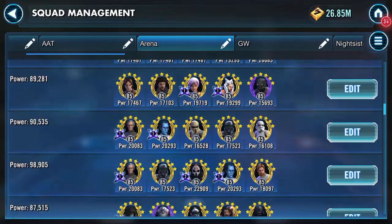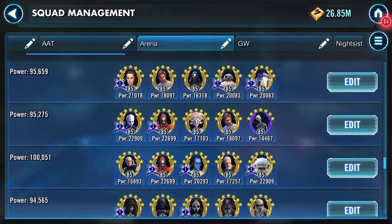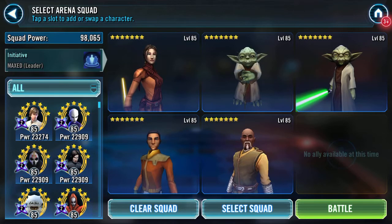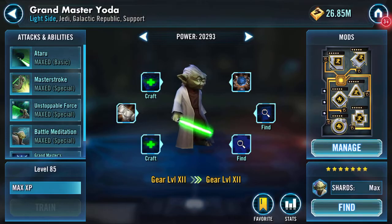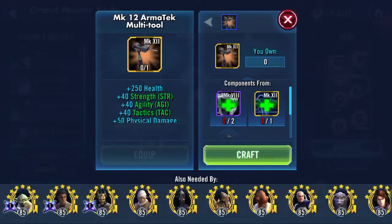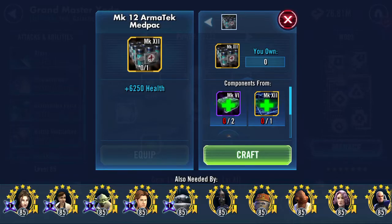Going against a Bastilla lead Jedi squad. Tried to cut the times, got my ass kicked. Thought, you know what, let's go like for like. So somewhere here — here it is — is my Jedi squad under a Bastilla lead. But before we do it, there's two things I want to do. I've got the Armatech med pack and I also have a mark 12 multi tool. Loads of candidates for this. Let's craft that one and let's craft that one.